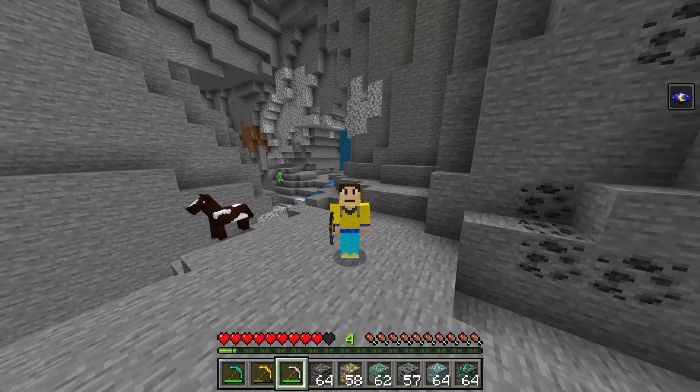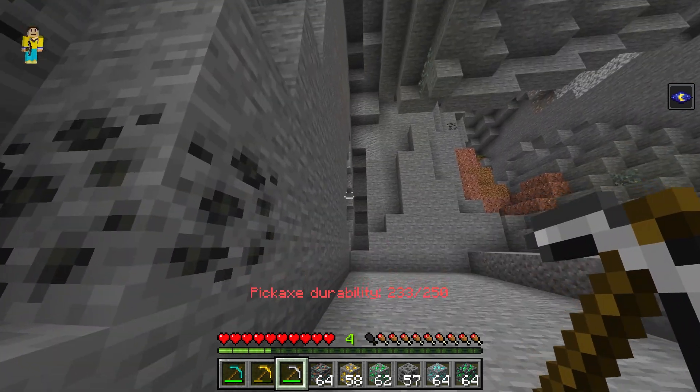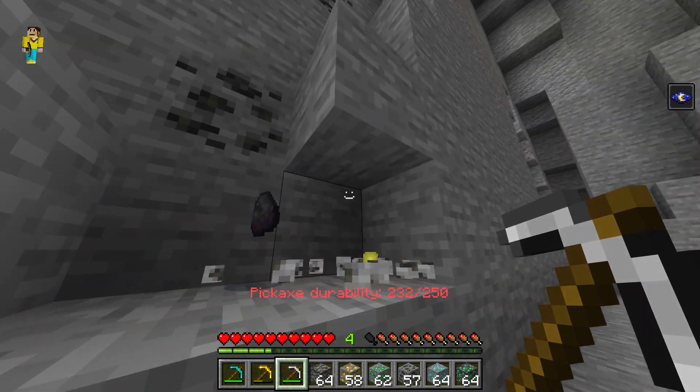Now you might be wondering: what if you don't want to vein mine the ore? Well it's quite simple — all you need to do is simply crouch, and then it only breaks one block instead of all of them.